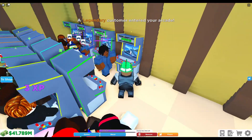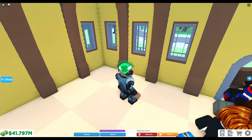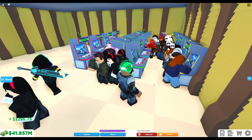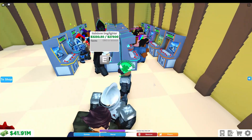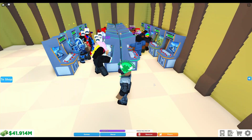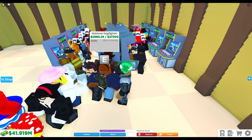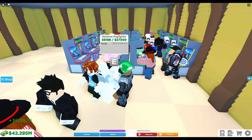So you never really have a machine where the money hasn't been collected or it needs a service. We can see right now this one over here was a bit dirty and straight away our worker was able to come down and clean it up. If you put your machines all the way around the floor it's really difficult for workers to get to them quickly, which is why I use a four-by-four configuration on each floor.